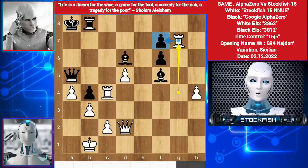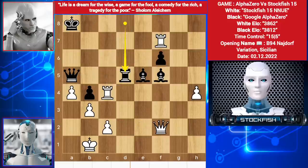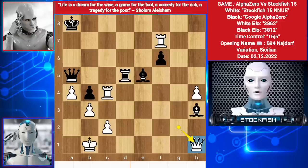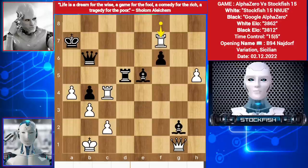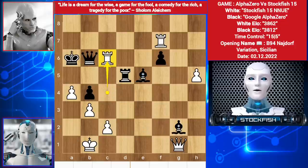Rook g7 targeting the pawn, but you shouldn't try to save it because I have an outside passed pawn. Bishop e5. Bishop h3 — you can't take the bishop because there is mate in 2 with rook and bishop. In this position I played queen h1. You can't take the queen — if king takes queen, then rook check, king here, threatening mate. Even if you play king c1, then bishop c3, then bishop f3, rook check will be a big threat. So I played rook c6 — you can't take the rook, therefore rook a7 check will be checkmate.